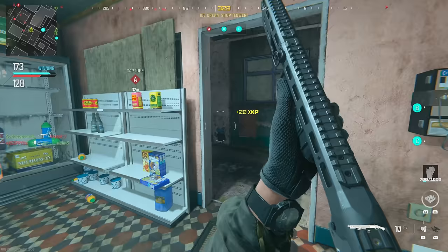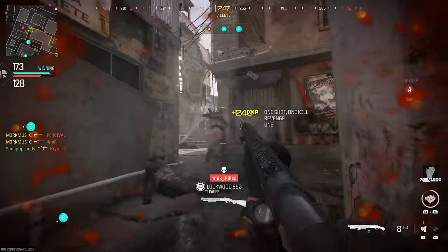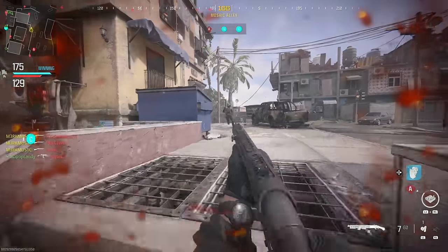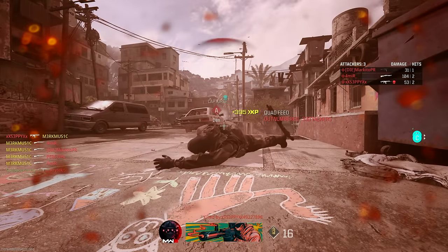Situationally, Rust can be pretty good from time to time for hitting clips. Favela isn't too bad as well, and situationally High-Rise and Scrapyard can be pretty good. Now we're moving on to a real shotgun — the Lockwood 680. I even said this shotgun basically fills the role of the SPAS-12 from the original Modern Warfare 2, because this pump shotgun is just so nice to use.